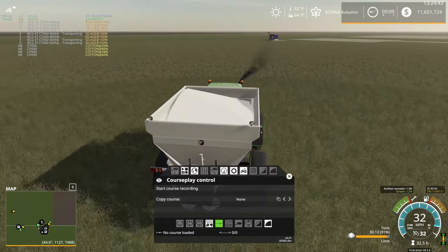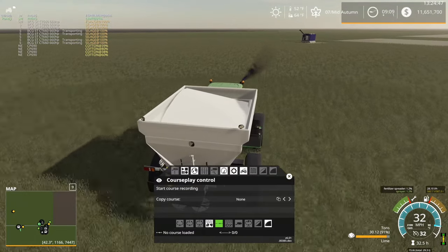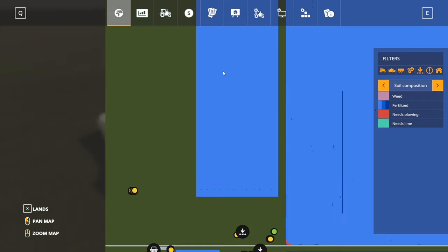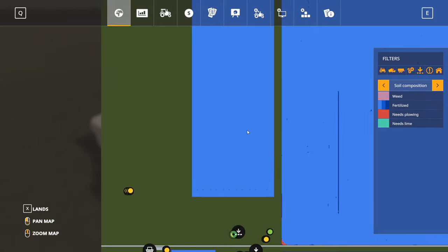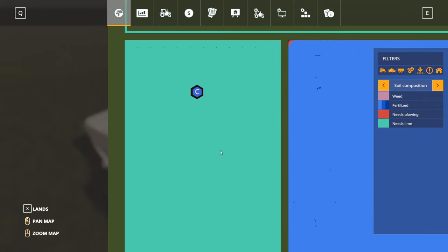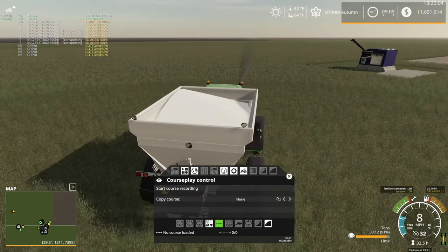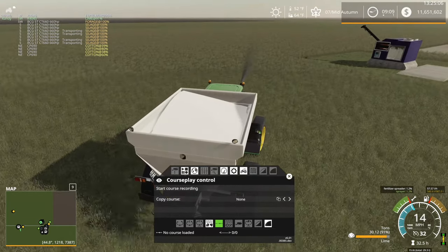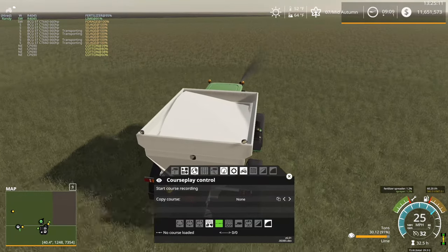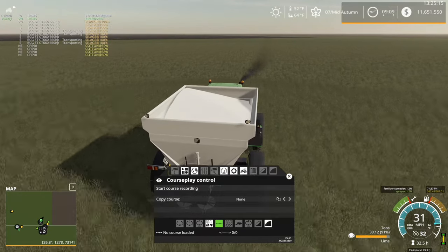Anyway, I'm going to bring the lime spreader over to the field we were working on last episode. I did finish this field by the way — it's completely plowed. You can probably see it there. Yes, this field is finished being plowed. And then I have a fertilizer spreader working on that right now — been working on it quite a while. It's about half done. I just threw a hired worker on it — that should get the job done eventually. Emphasis on the eventually part.